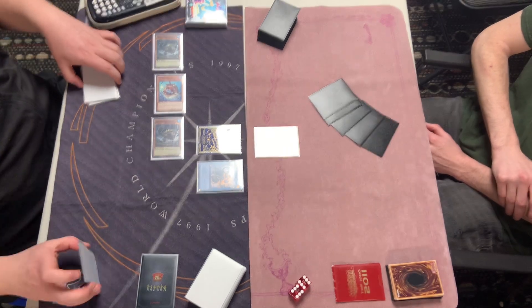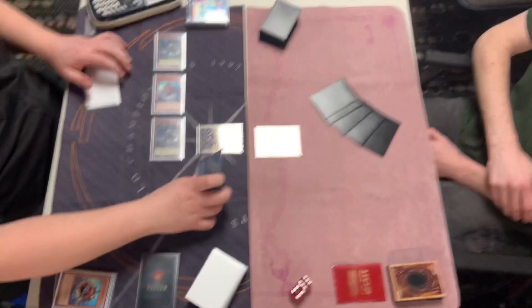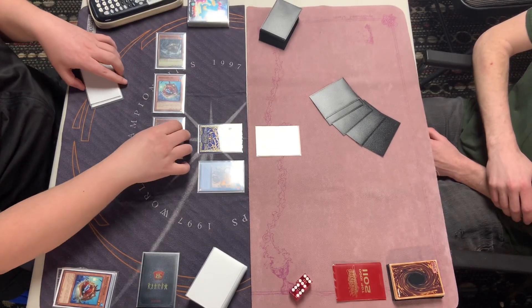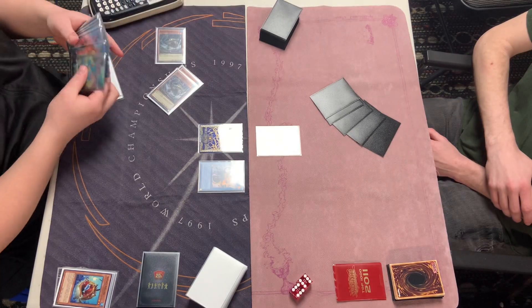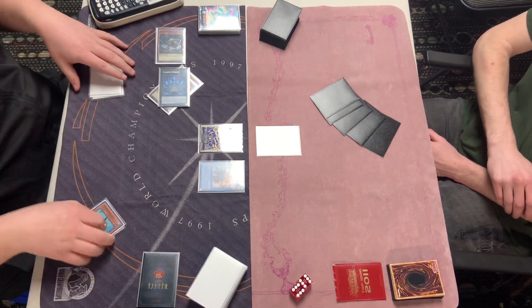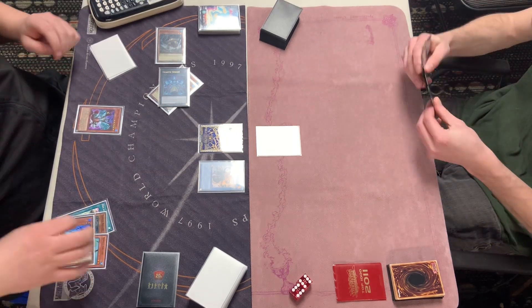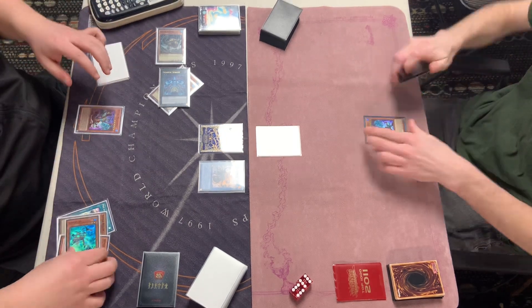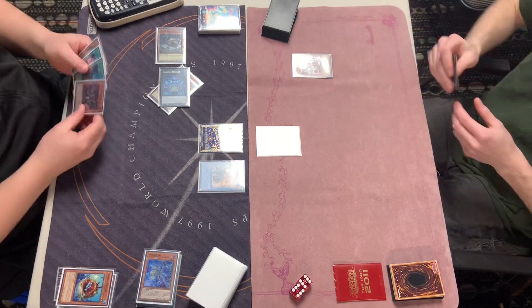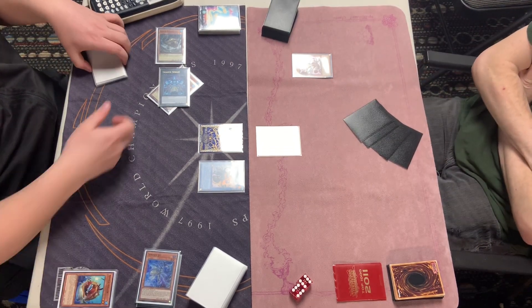Looks like here we have basically Beaver on the field, normal summoning Beavers — pretty much full combo — and being able to summon out, we're going to see a Gigantic being summoned here, leaving the Sprint onto the field. They're going to activate the Gigantic effect, they're going to chain the Magna Mutt, and that's going to be a chain to their opponent's Magna Mutt as well, keeping that Magna Mutt in hand.